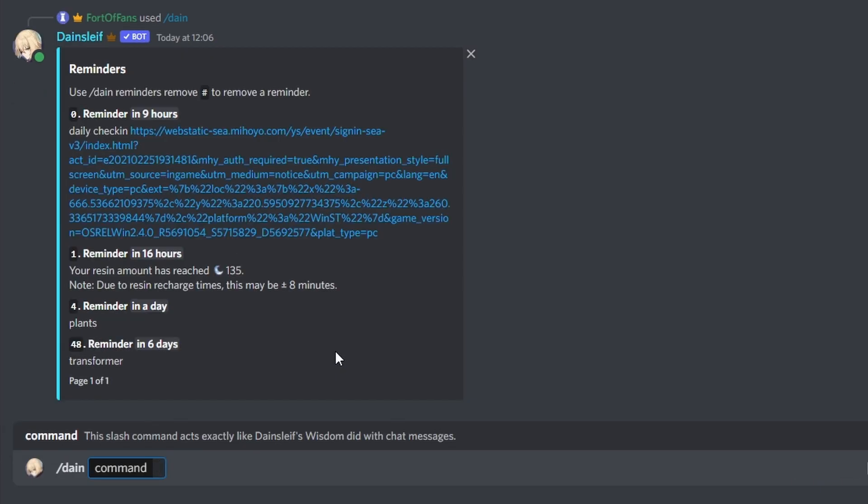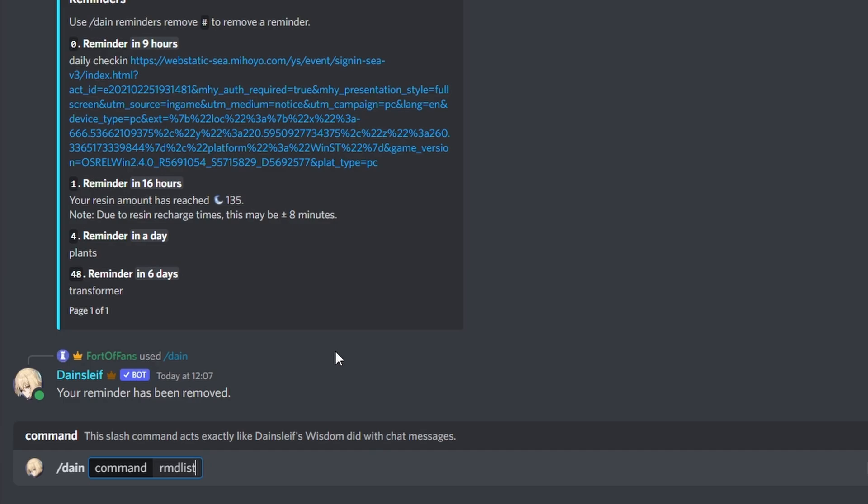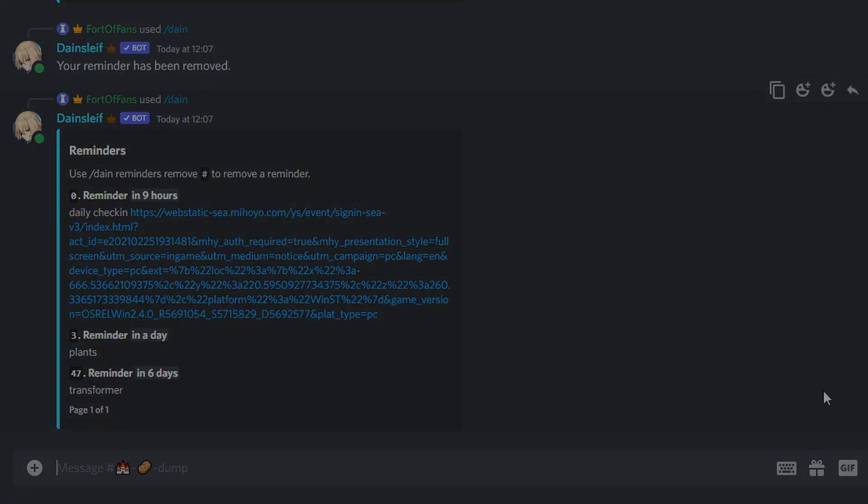To remove the resin reminder, run 'reminders remove' and choose number one. Then trigger 'reminder list' again and you'll see it's gone — you won't be notified in your DM.